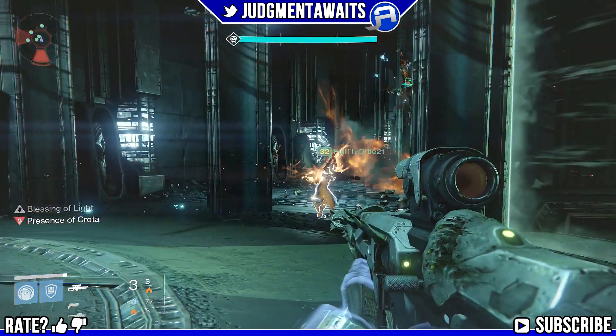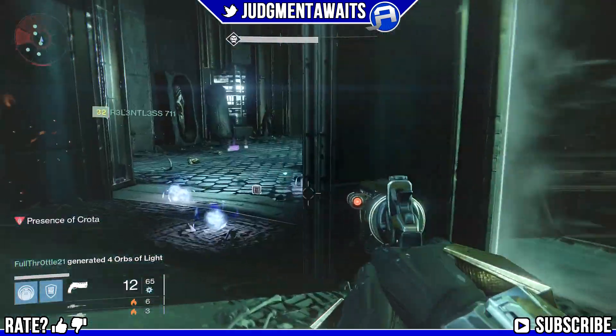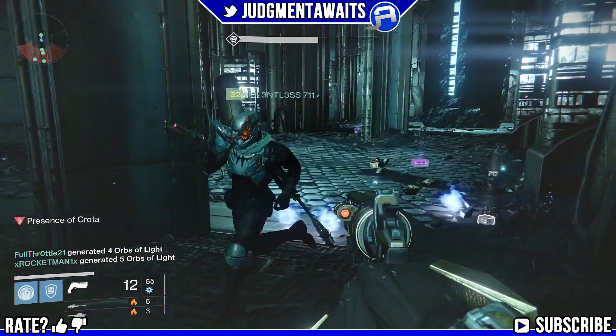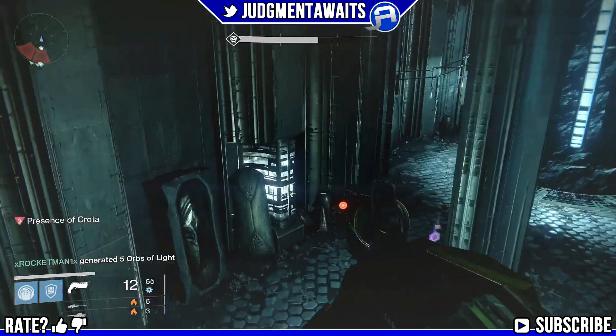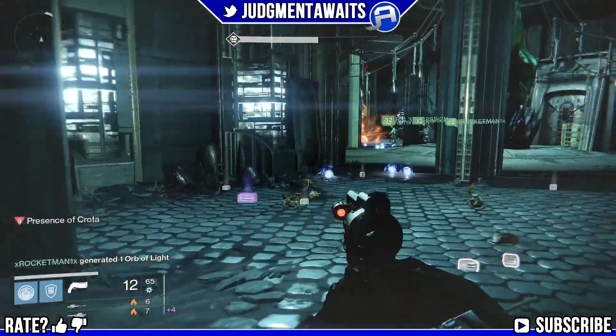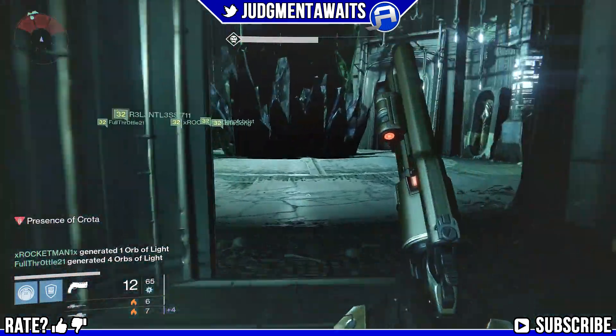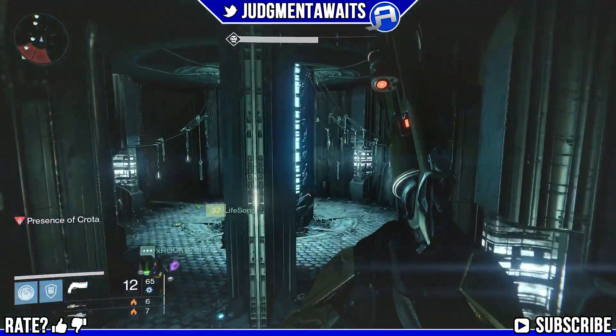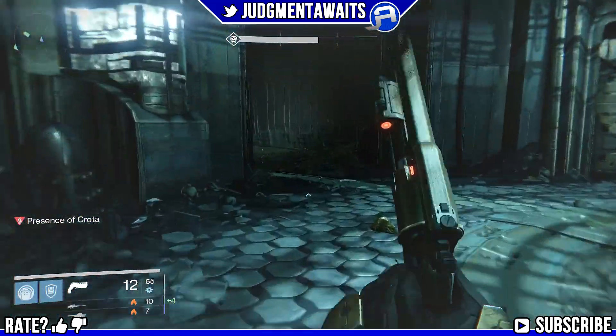The second thing you want to make sure you do in this room is leave those two yellow knights to the very end, then have somebody take them out with their supers in order to generate as many orbs as you can. You can see five orbs there, one orb, and then another eight orbs. You should be able to generate eight or nine orbs on each side, and those are going to come in handy.